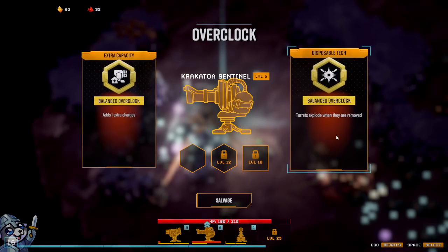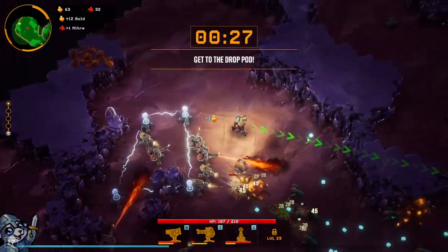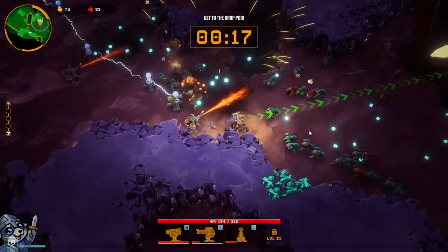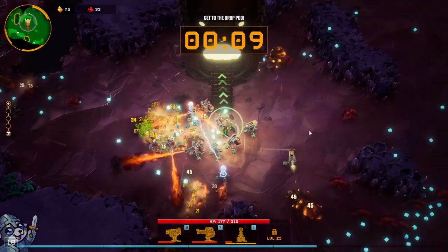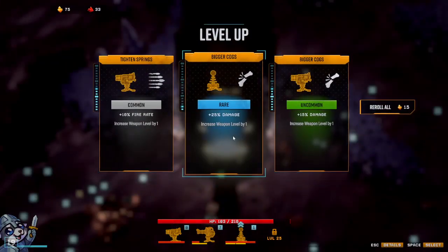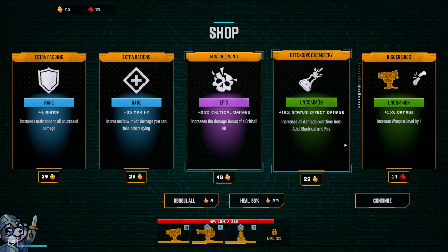We don't actually end up with any mining upgrades right here. I don't care about the extra charge, I don't care about turrets explode when they are removed. So I'm going to salvage this and get some damage — get plus 7, which puts us a little closer to where we'd possibly want to be, to 12 if we want to go for the mining upgrade there anyway. But since we already have a mining upgrade, it has no longer been a priority of mine. Although, like I earlier said, it is one of the better mining options we have up until level 18 on the primary turret. We do have some Nitra here. Let's go.